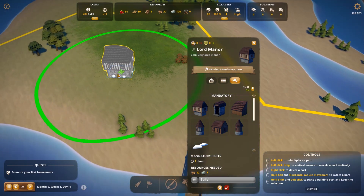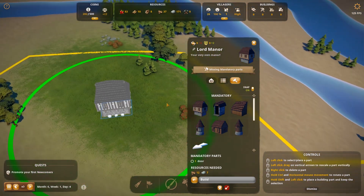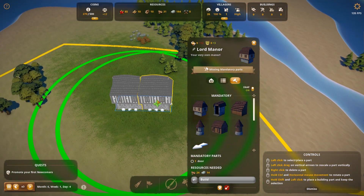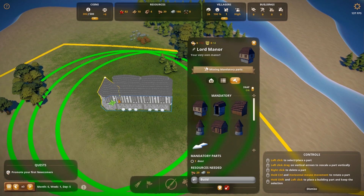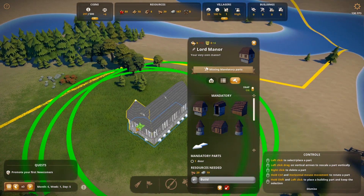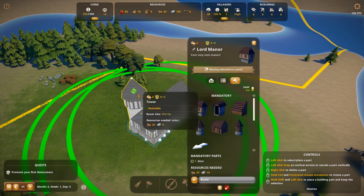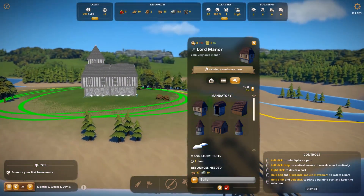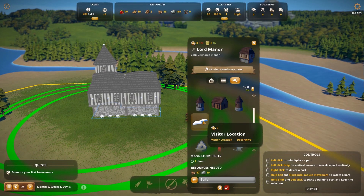I'm getting a nice angle so things make sense — lining up with the bridge so we've got a nice flat bit from there. Grab a couple of the core bits, grab a tower, because let's be fair, a Lord's Manor without a tower — what is that? We're just going to raise that up.